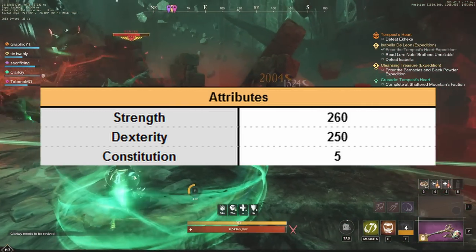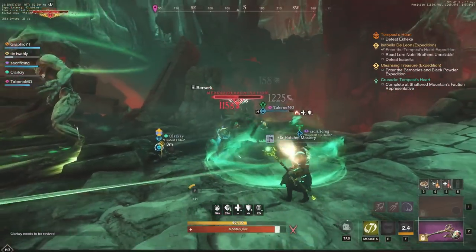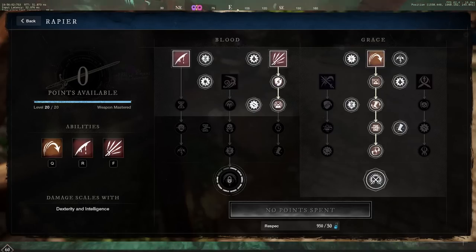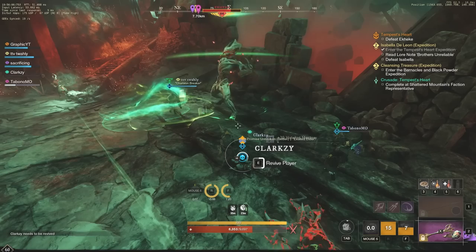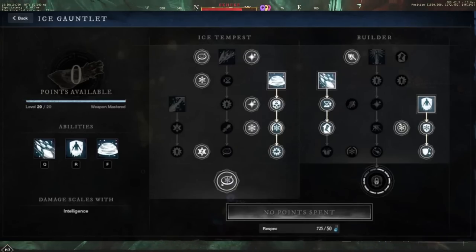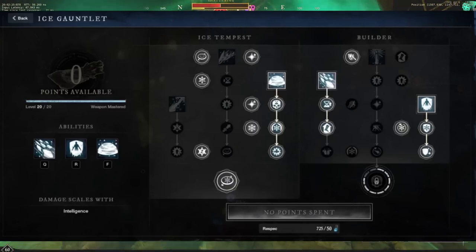The attributes are as follows: 260 Strength, 250 Dex, and 5 Con. That's going to be if you guys are not dying in these dungeons. If you're dying in dungeons, always feel free to go a little bit out of the norm and take a little bit more Con. This is definitely for experienced PvEers that are already able to do M10 and really speedrun M10.